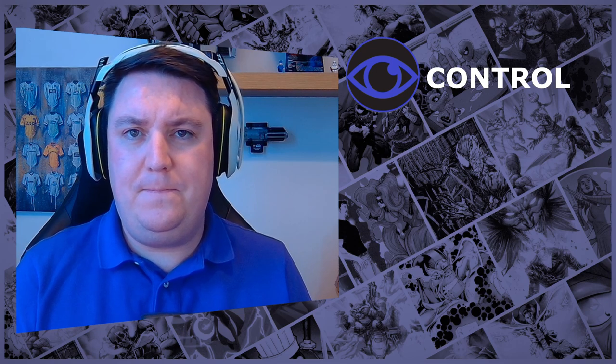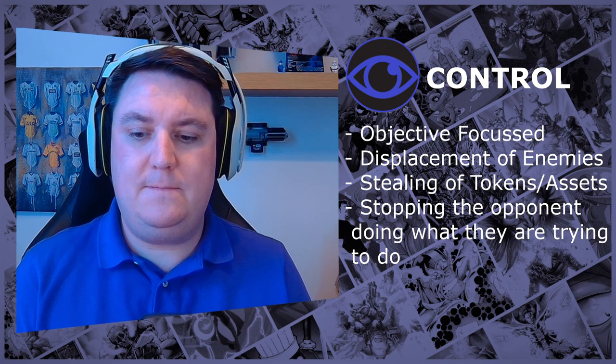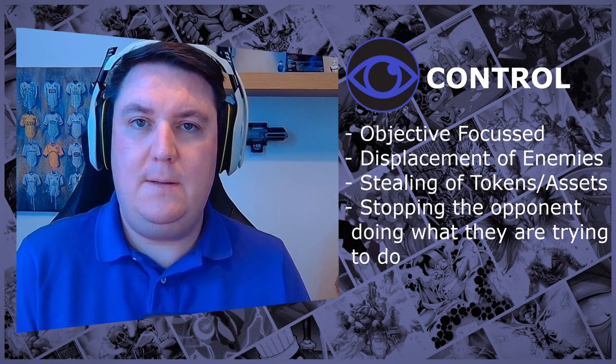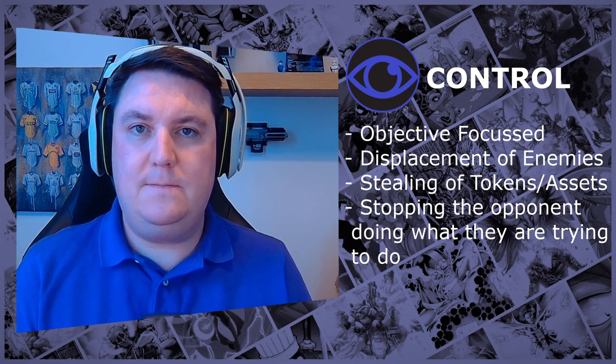On to the second pillar: control. We've deemed this as anything that displaces your opponent or a token — taking a token off your enemy, throwing your enemy across the board, or using something like Thanos's Cosmic Portal. The way to think about control is that it's anything scenario-focused or objective-focused. That includes stealing extracts — characters like Black Cat, Miles, Enchantress — and any sort of enemy displacement, because if they're not standing where they were, they're probably not on the secure anymore, allowing you to get it.